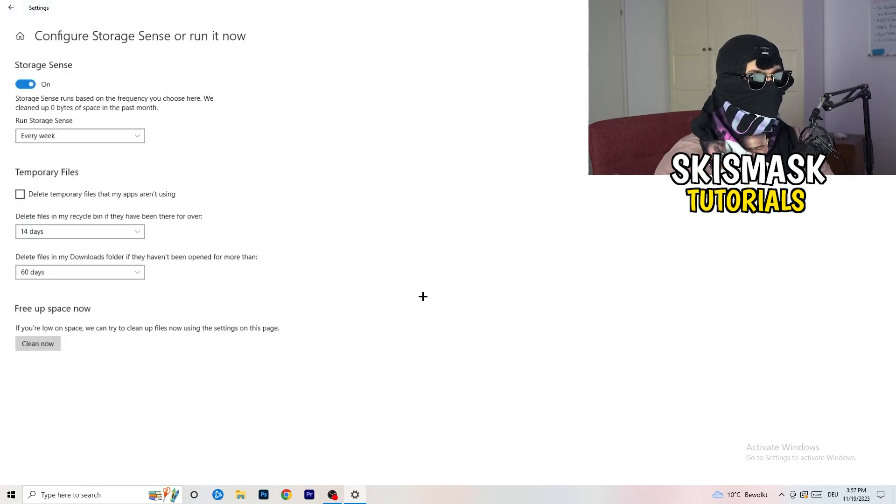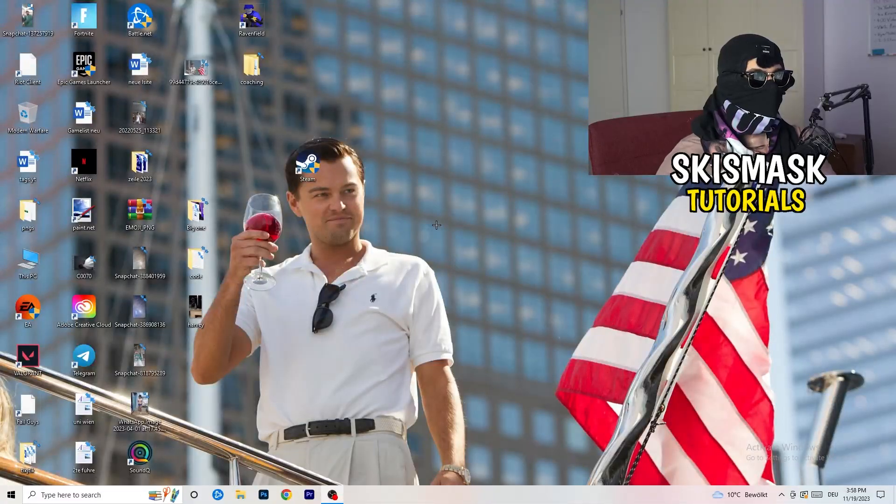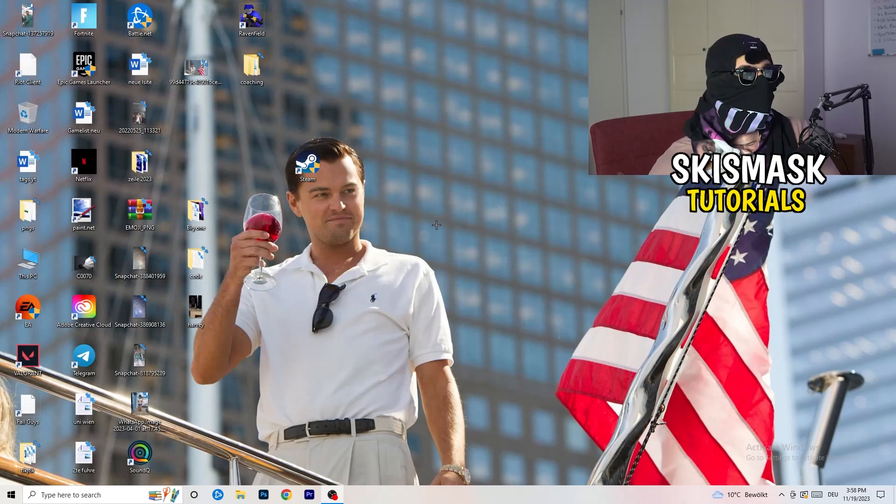Go to Storage and click 'Configure Storage Sense or run it now'. Copy these settings: run Storage Sense every week, delete temporary files every 40 or 60 days. This will delete temporary files on your PC, freeing up storage and improving your overall performance. Once finished, restart your PC.